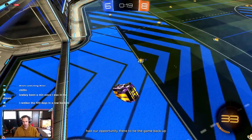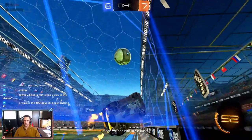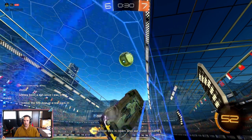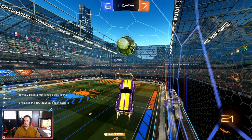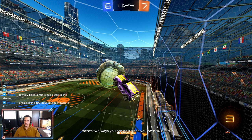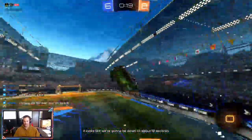We had our opportunity there to tie the game back up. Right here we see him drive past us, we know this is open, and we even get a clean bounce off the wall to create some separation — ideally this is just a goal. There are two ways: since you have 40 boost you can power shoot, or play it risky but on time — take control of the ball, maybe get a demo out of it if he tries to go up the wall, or pop it over him. Multiple ways to do it depending on how he's going to play that situation.